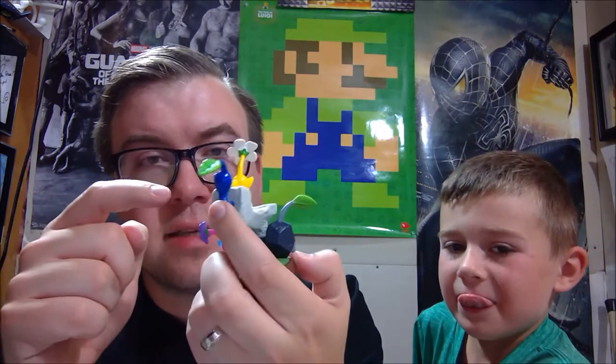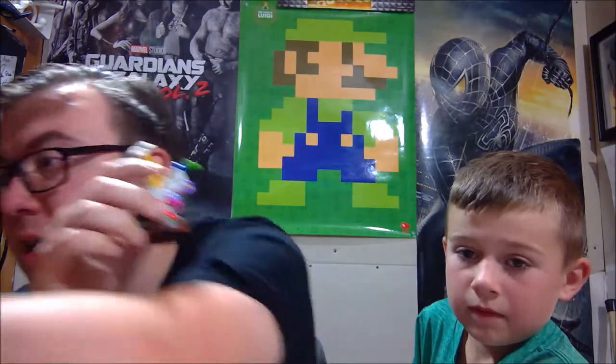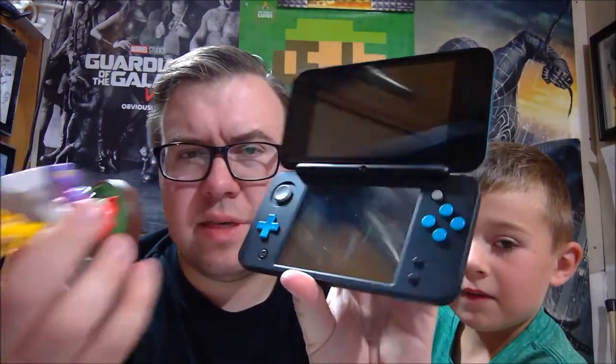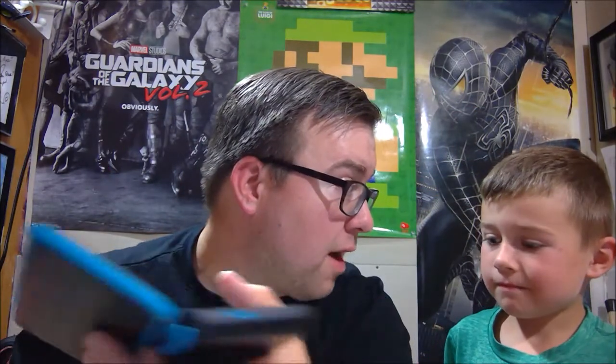I like the yellow Pikmin the best — they're super sassy. You can scan these amiibo figures. We also have a Nintendo 2DS XL here as a loaner. You can scan amiibo, though you'll need a scanner puck if you have a regular 2DS. If you have a New 2DS XL or New 3DS XL — with the word 'new' in the name — you can scan right on the bottom screen. Scanning gives you new Pikmin in the level.